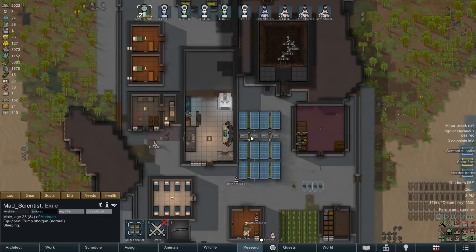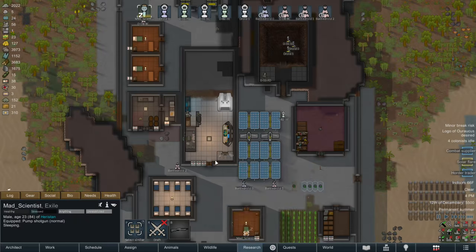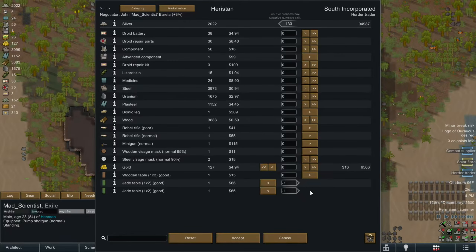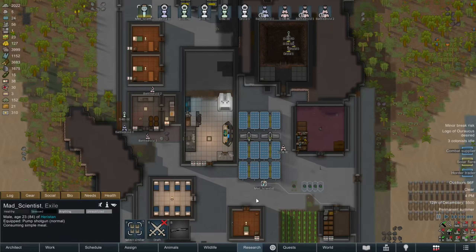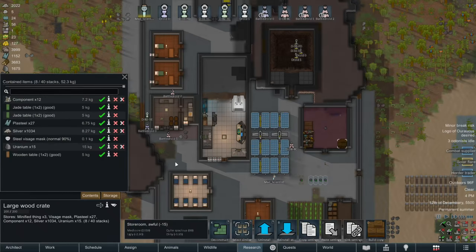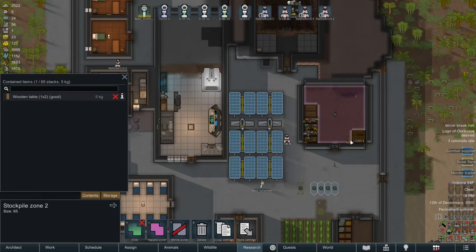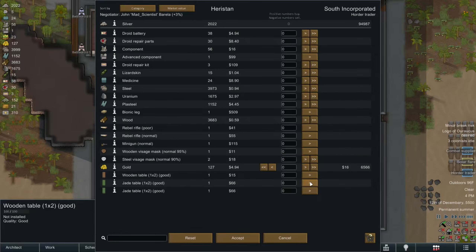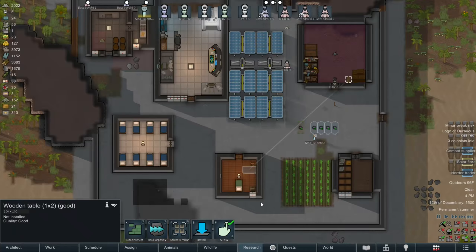Hmm. Do we even have any? Go sell the jade tables off to the hoarder trader — the trader that buys everything. Along with the... oops. Really didn't mean to take your table away from you. That's a case of my bad. Sell the jade tables though.